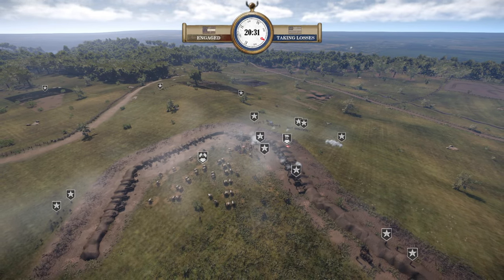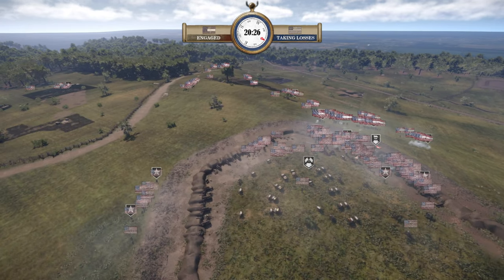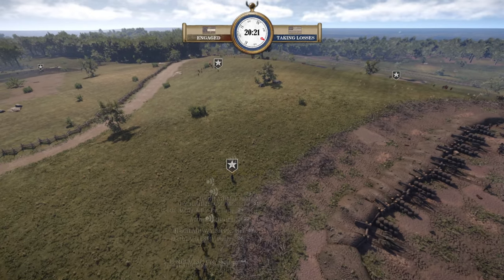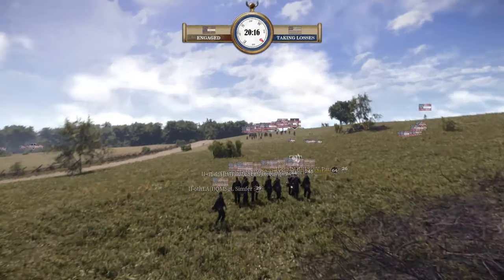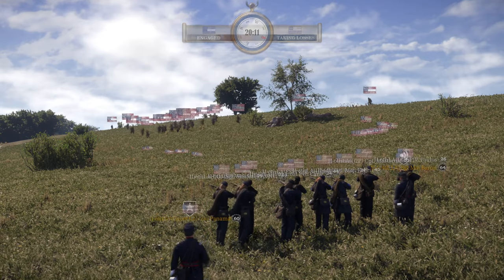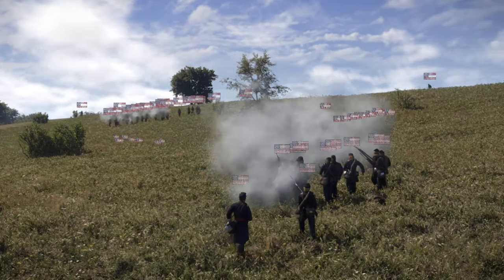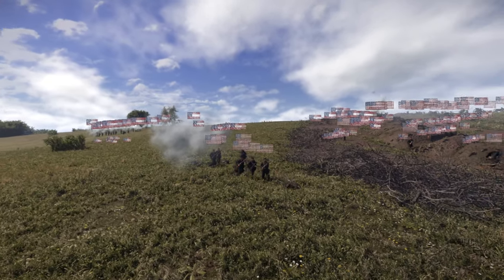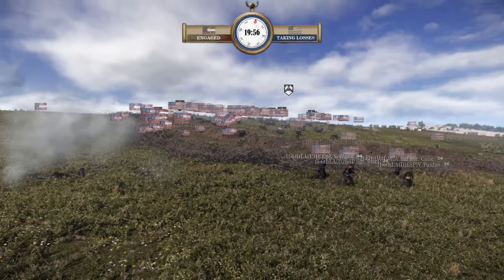Now we're at 20 minutes. CSA just a little bit above engaged, Union not taking losses. Looks like we have a counter-attack maneuver going on down here on the far left of the Union line under Tukor and Baron, noble effort but they're now encountering the enemy in the open under Mr. Porb. He calls a fallback and I think that's wise — I wouldn't stay and trade shots with 11th Mississippi like that. The Union should really use their fortifications.